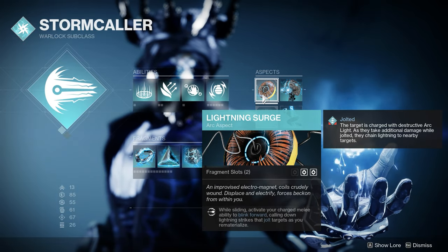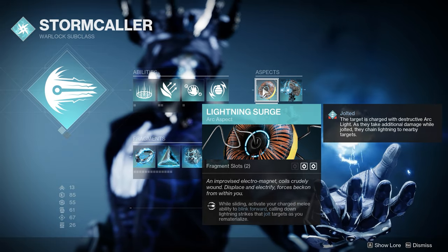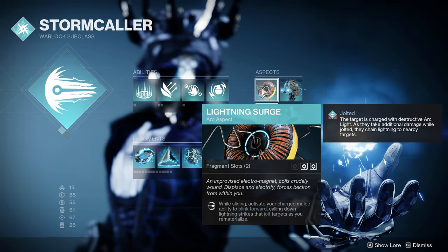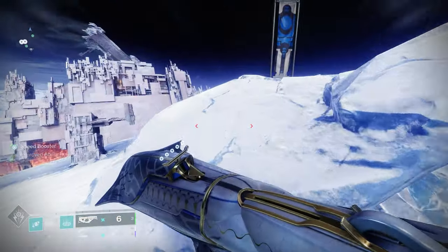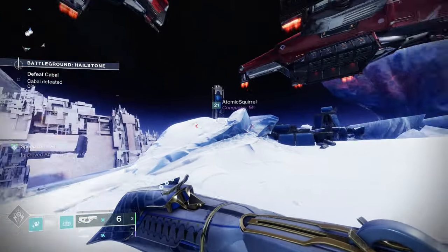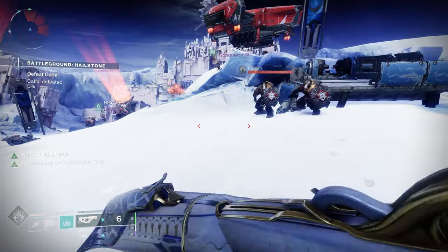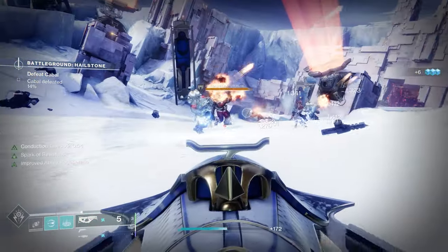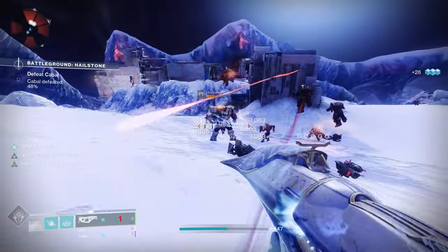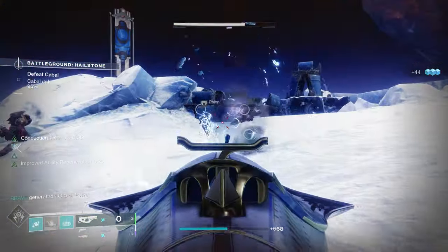Diving into our Aspects — we're using Lightning Surge: while sliding, activate your charged melee ability to blink forward, calling down lightning strikes that jolt targets as you rematerialize. As a reminder, jolting is where you do additional damage to targets while they're jolted — it's kind of like a debuff — and they also chain lightning to enemies around them. So this is really good for getting that arc web effect with your abilities, jolting enemies as much as possible and chaining all that lightning together.